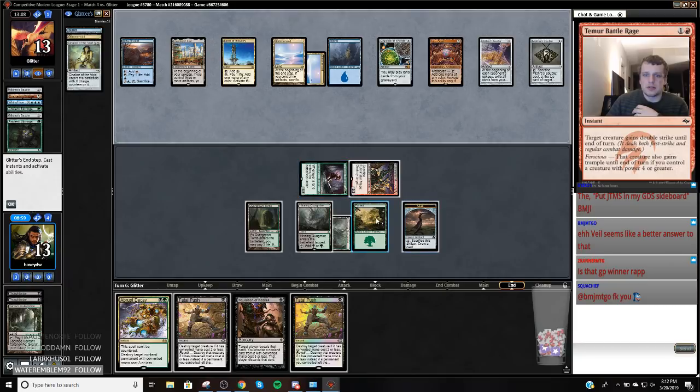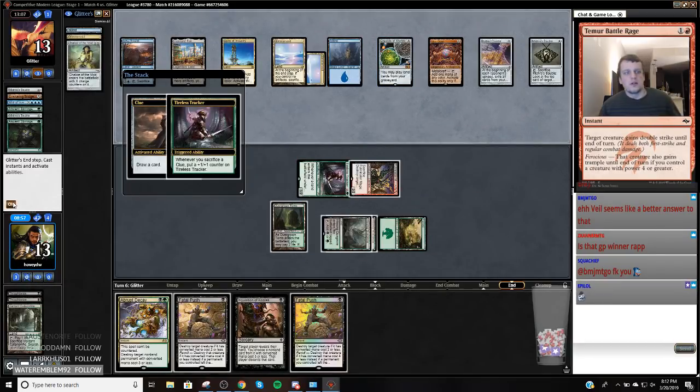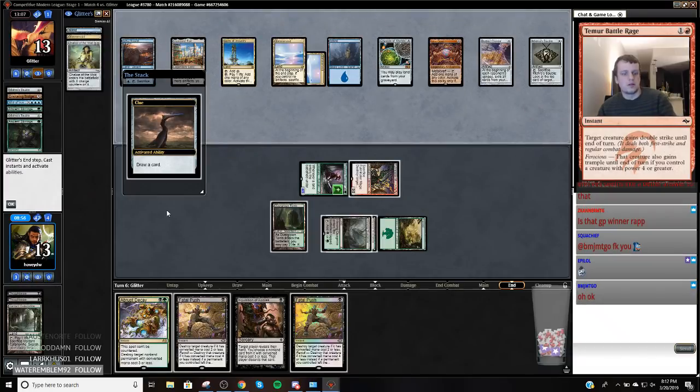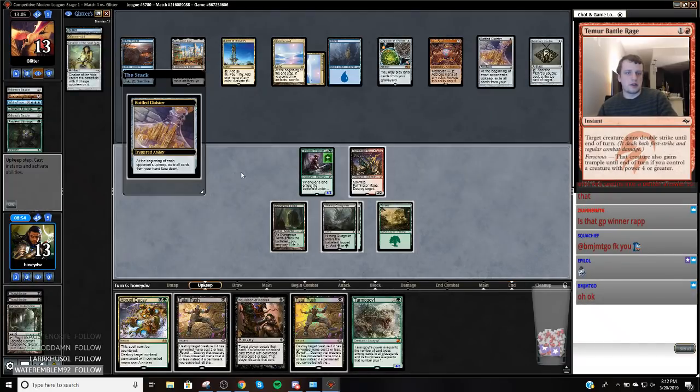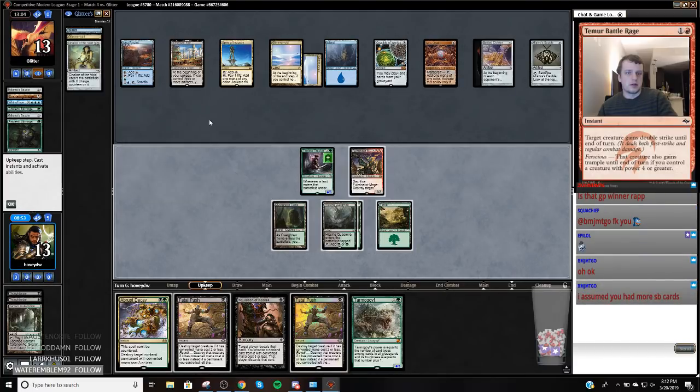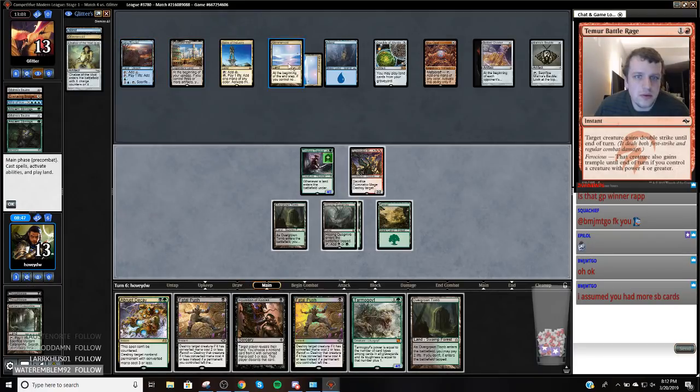Turn off all yields. Okay, alright. I thought it was. Alright, well, now we're definitely winning the race. So my opponent's going to Whir this turn, going to Inventor's Fair — sacrifice Inventor's Fair, search your library. One, two, three, four. Okay, so now I can go like this.